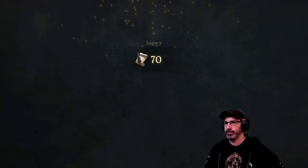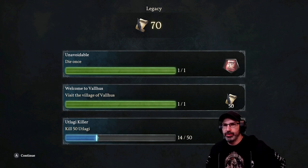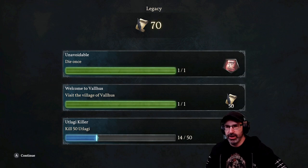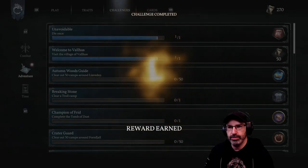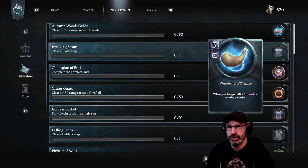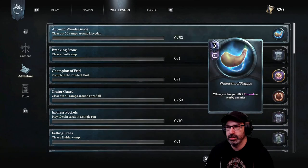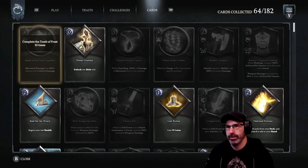We're getting some stuff here — 70 legacy. Because we died once, we unlocked another weapon set. Because we visited the village of Valhos, we got 50 more legacy. We have another quest here to get something if we kill 50 Utlaghi. Whenever drawing a weapon card from the deck, it is a twin axe weapon card. I remember the twin axes being pretty good. We've collected 64 out of 182 cards.